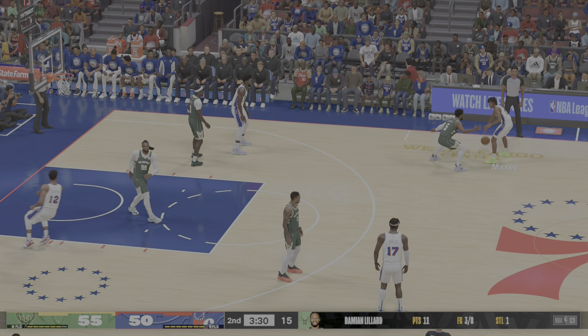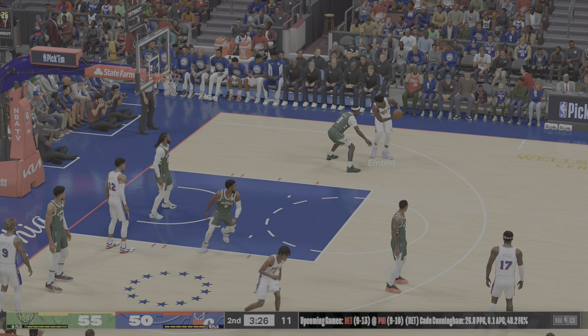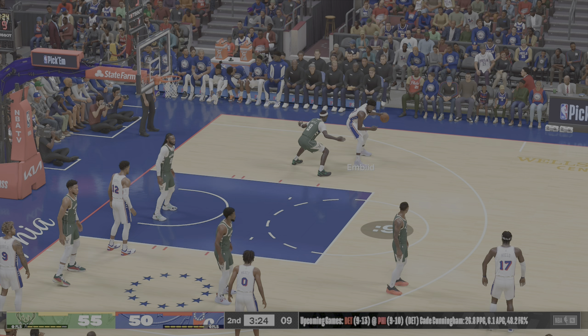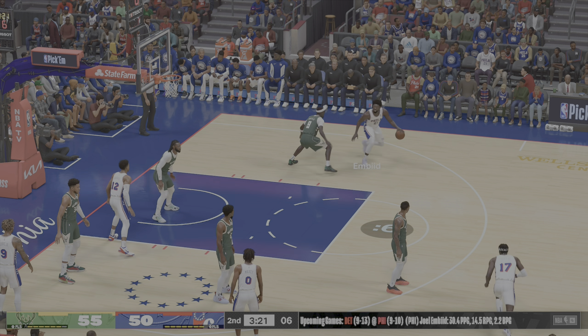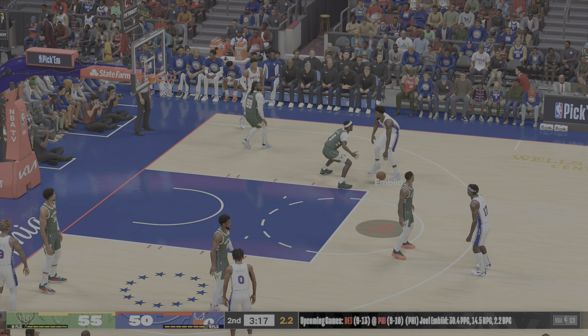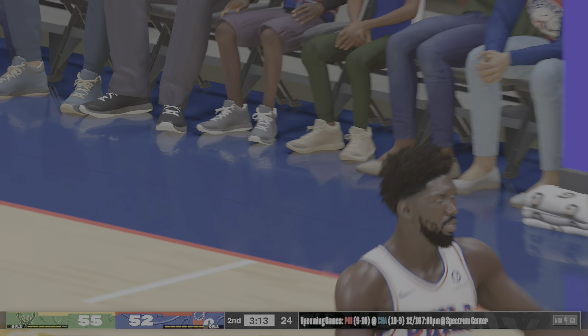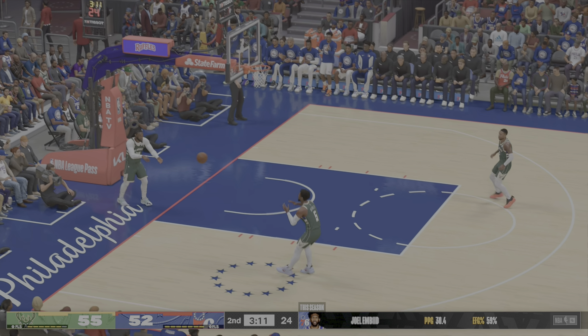Here's Antetokounmpo — a 20-point game for him in the win against Atlanta, and equally impressive on the boards. His rebounding was huge. Here's Portis. Three-pointer Lillard — it's hauled in by Harris. He's been off, still they're off, so not all is lost.